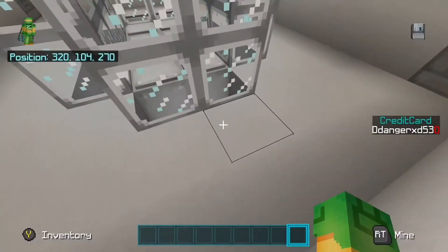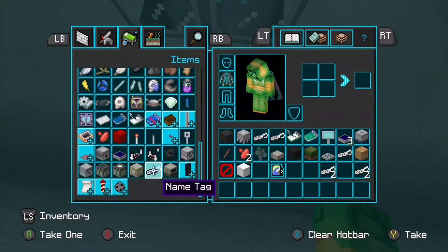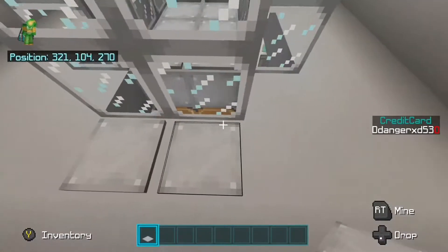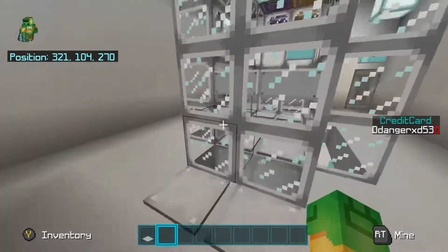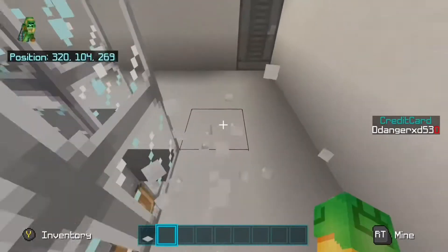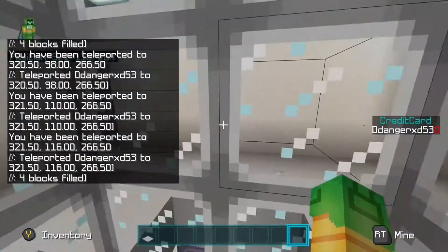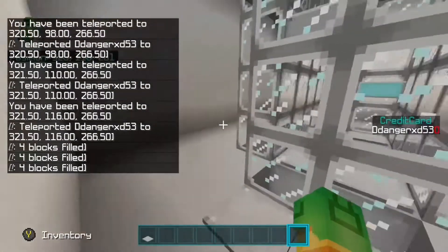I did not put pressure plates here because... I'm a genius. I didn't even put command blocks here. Oh — never mind, I am on the wrong side of the elevator. Yeah, I'm very smart.